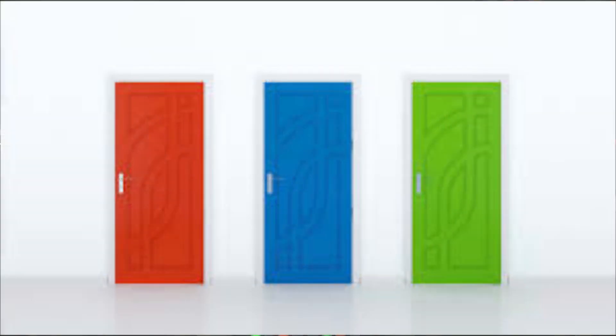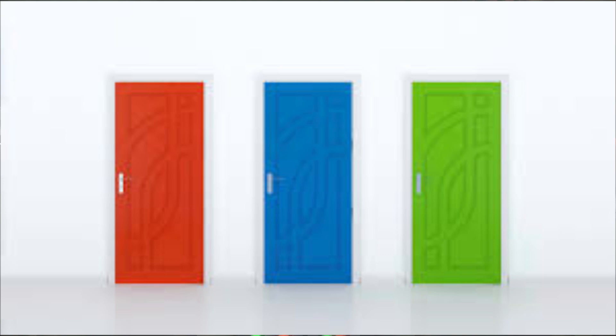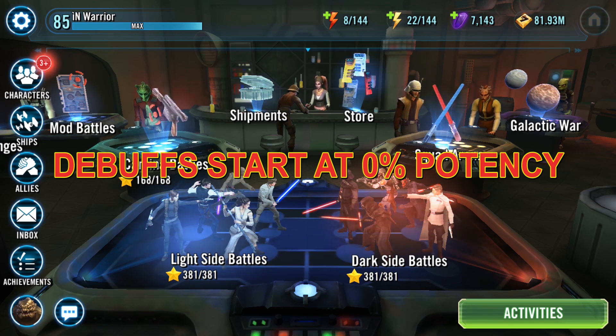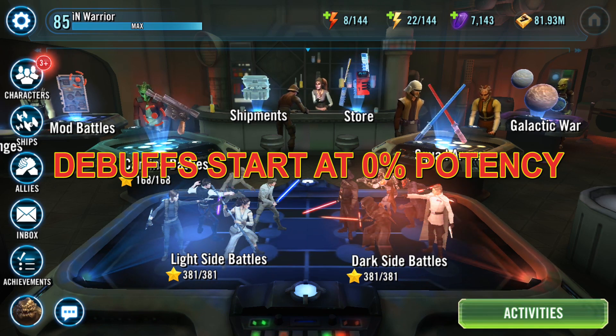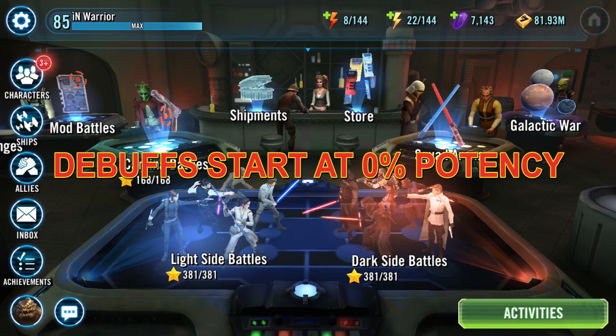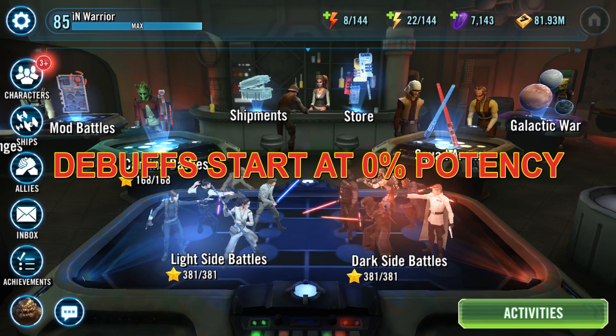There are basically three doorways that you have to get through for a debuff to occur on another character, and we're going to explain each of those three doorways. But first I want to go over the biggest misconception: a lot of people believe that a debuff starts at zero percent potency and that they must apply potency to their character for that ability to occur — that is actually incorrect.